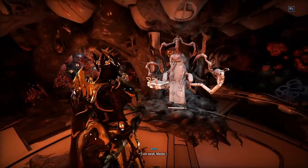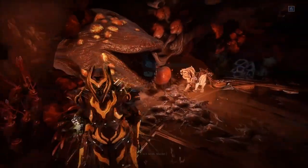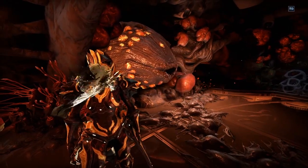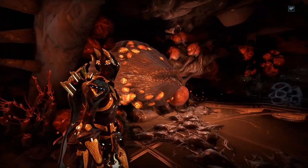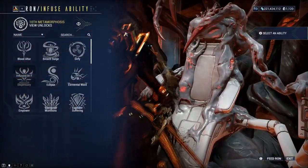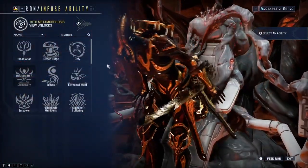Upon entering the room, most of it seems the same. However, at the back of the room behind the chair is the Helmeth itself. You can interact with it for some quirky gimmicks with your Kubrows, Kavats, and even the infested drone. Approaching the chair and sitting on it will showcase a new screen for you to dive into.